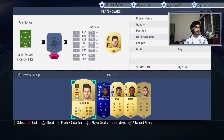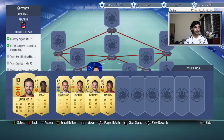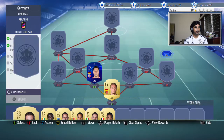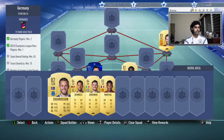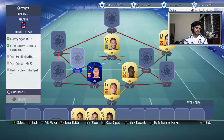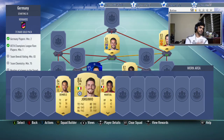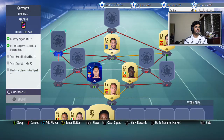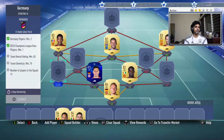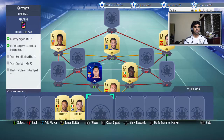Let's see what we can do with this. If we add Mata there, Eric Bailly, Dembele and Jorginho. There's also the 85-rated squad I need to think about. Let's put Martial over there.